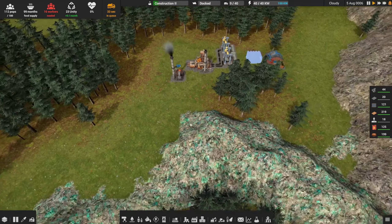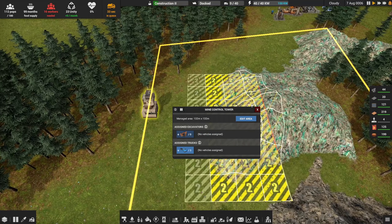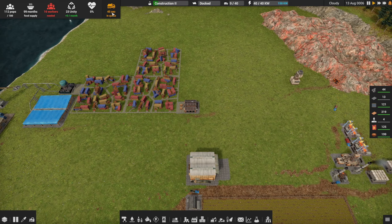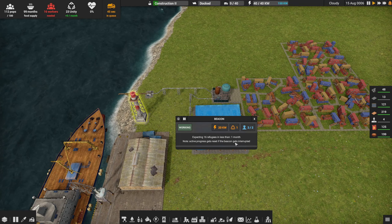Nothing's going to happen in the copper facility until we can get the excavator over here. We've got the mining areas set up, we just don't have any vehicles assigned. We've only got three pickup trucks hauling materials, which is why we see this backup in the queue. How are we doing on the refugees? One more month.